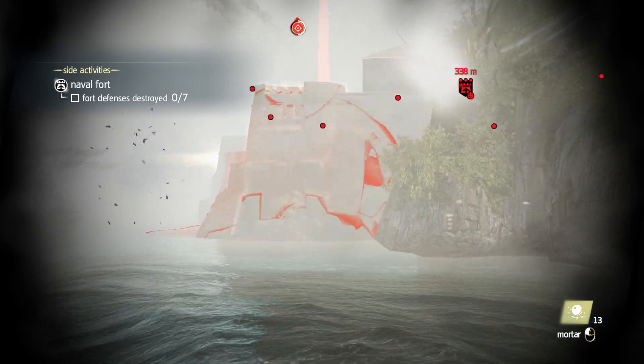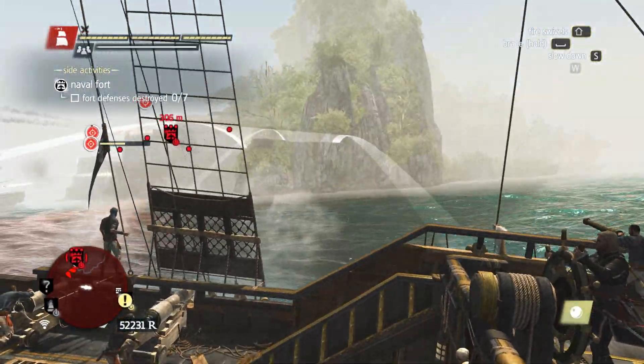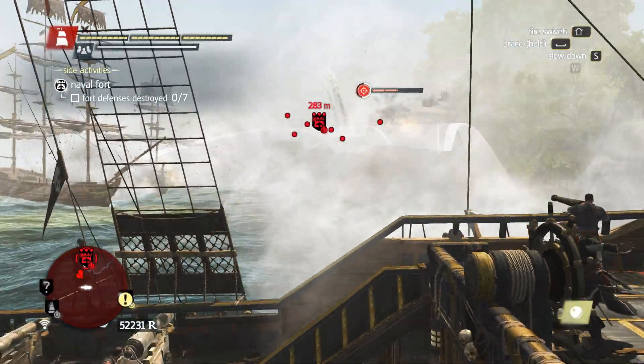Now we can see things — we know what to attack. Start off with some mortar shells. There we go, give him another one. There are some big ships over here.